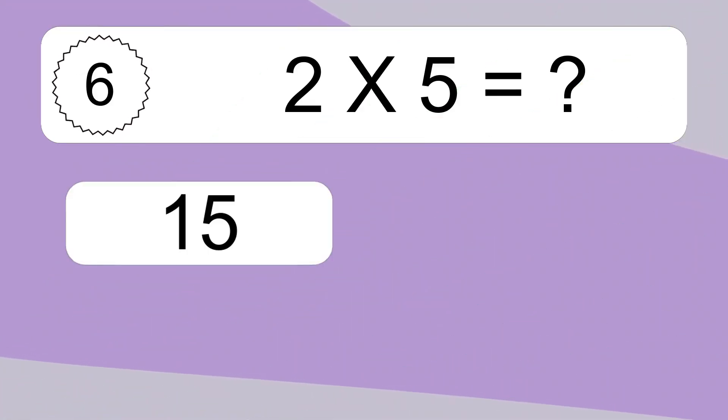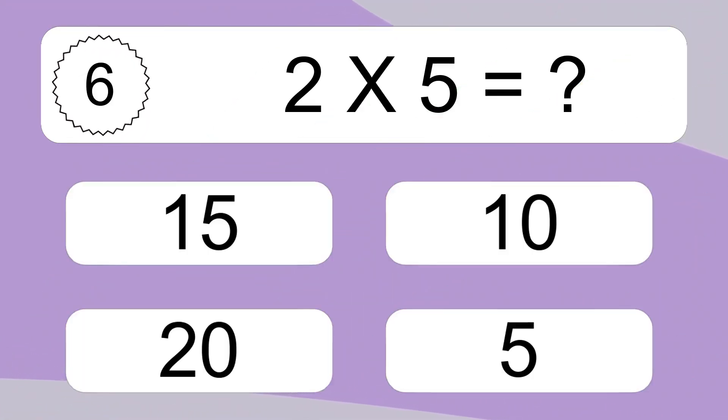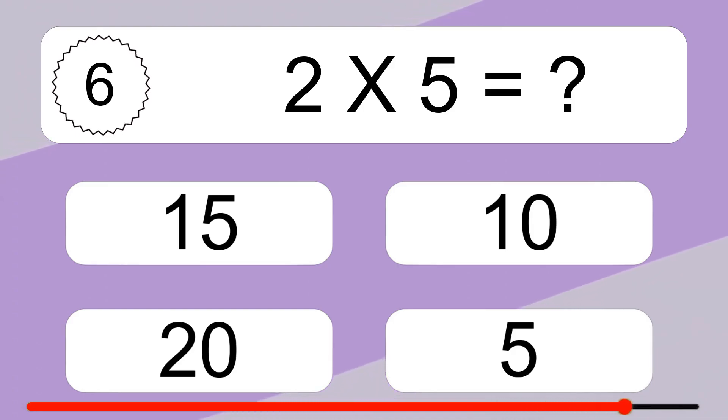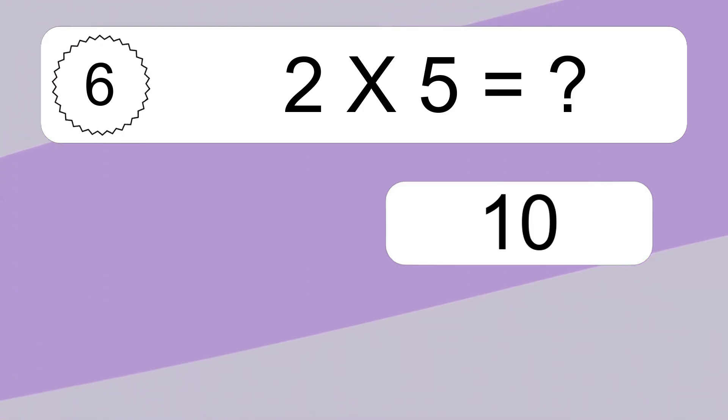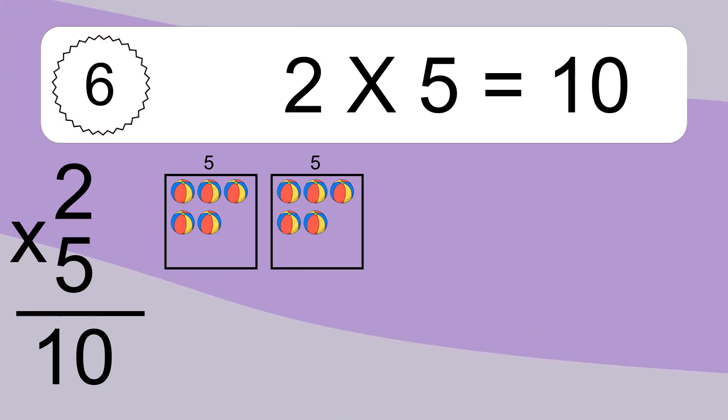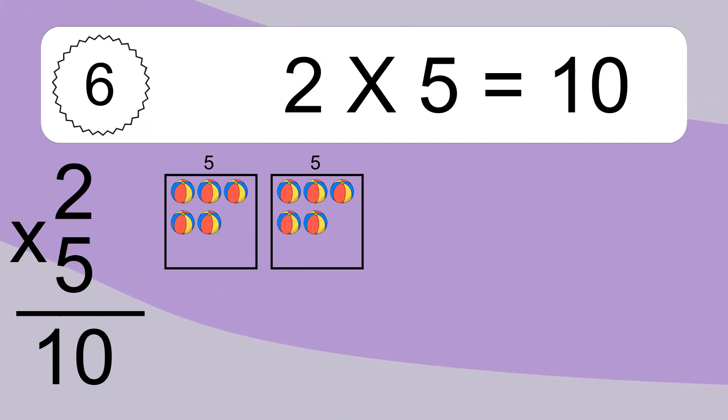2 times 5 equals what? 2 times 5 equals 10. We have 2 boxes, and each box has 5 colorful balls inside. If you count all the balls in all the boxes together, you will have 2 times 5 balls. This equals 10 balls.